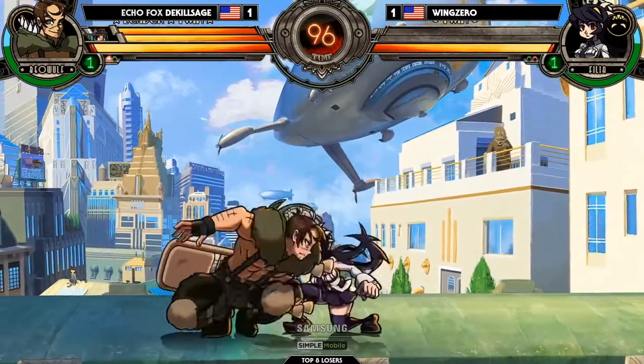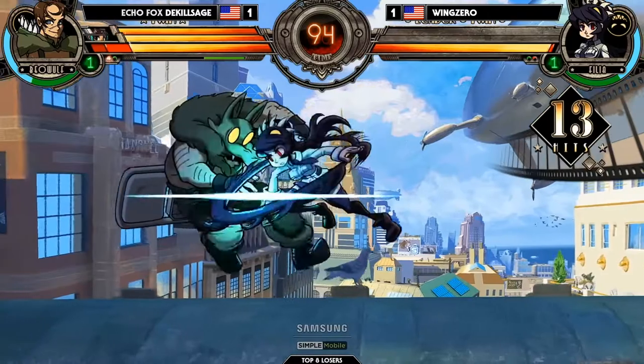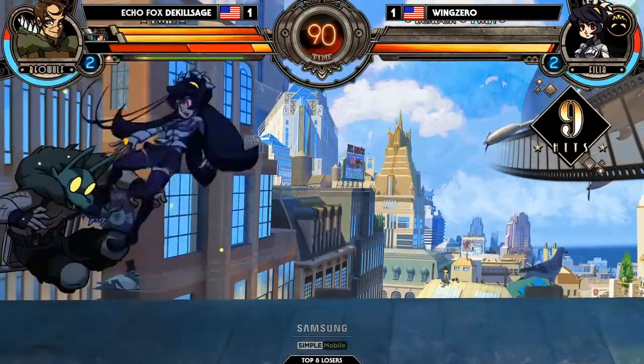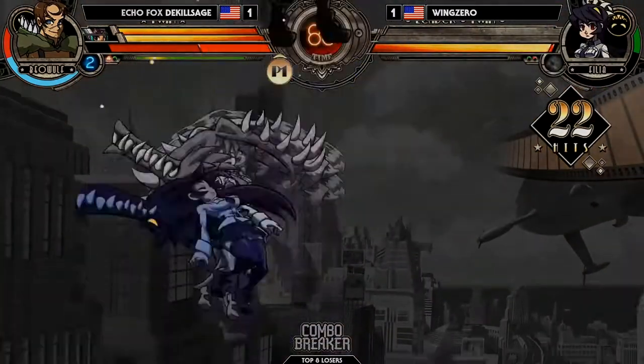All this requires a lot more work. You need to pick your team, find what synergizes well, learn bread and butter combos with two or more characters, and be able to execute your game plan with these characters consistently. Learning one character can be a hard task, and learning multiple more than doubles the workload.